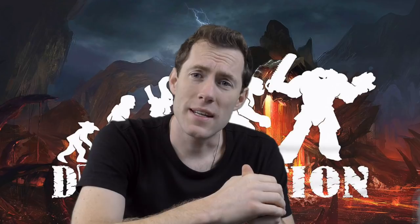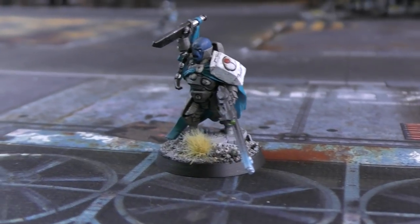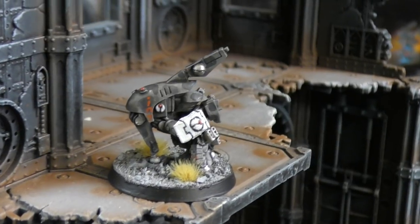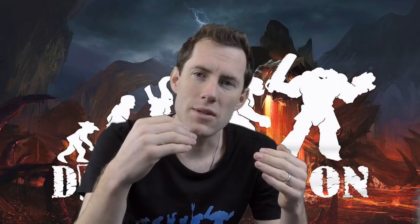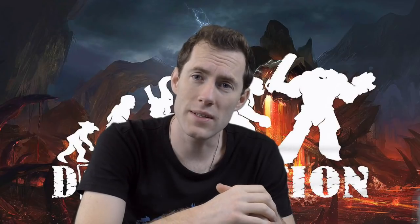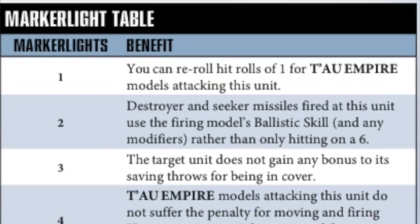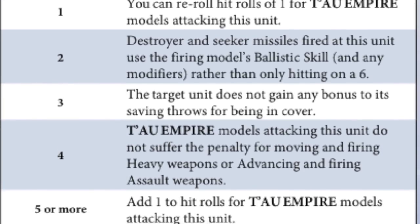The next thing you're going to see is marker lights. Marker lights tend to go on cadre fire blades and farsight marksmen. Sometimes people bring pathfinders and shield drones as well. Marker lights are key to your opponent's strategy — they're looking to get five marker lights for the plus one to hit. But even some of the other buffs, like moving and not counting as moved, or ignoring cover, are quite good for Tau as well.